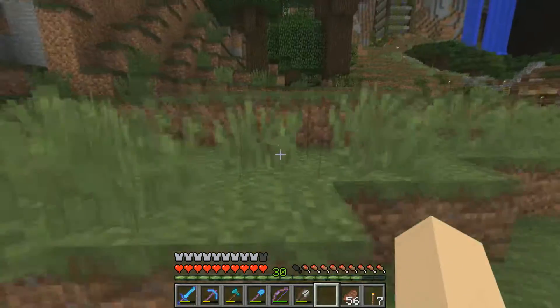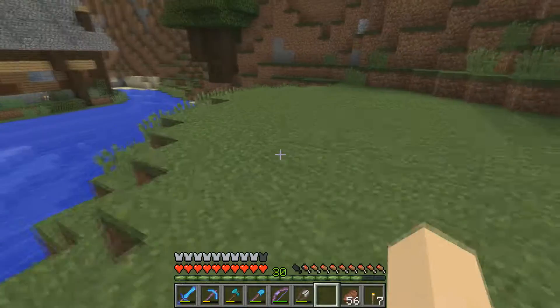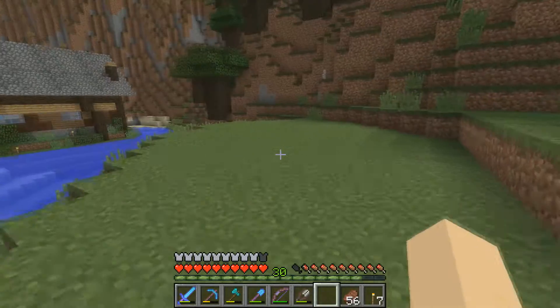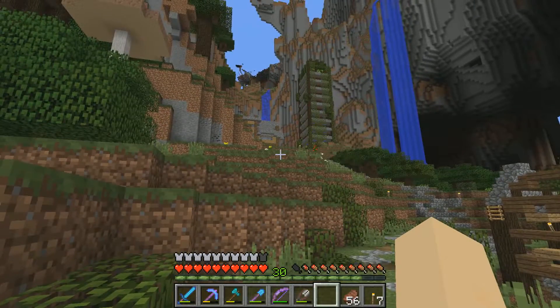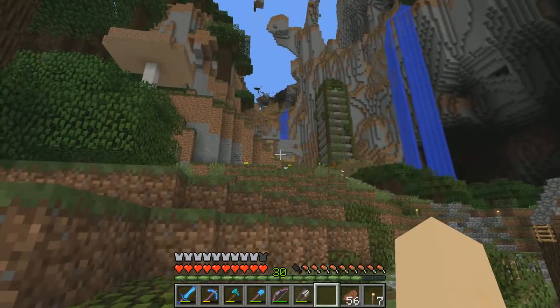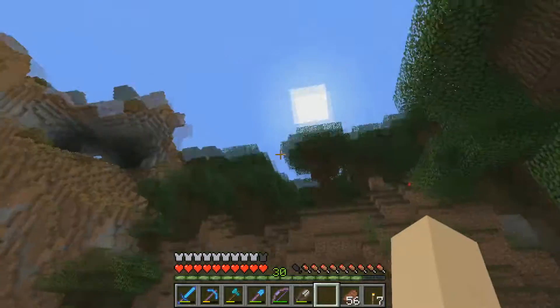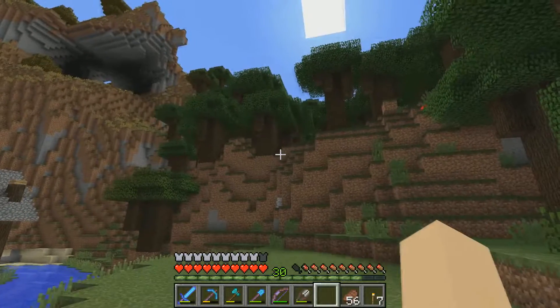Now I can get over here real fast. This is the little location I'm going to be working on today. What I'm going to do is move that enchantment table that's up there, kind of in the middle. I'll put up a nice fountain there. And I'm going to be moving it into this nice enchanted looking building, and hopefully I can make it work.